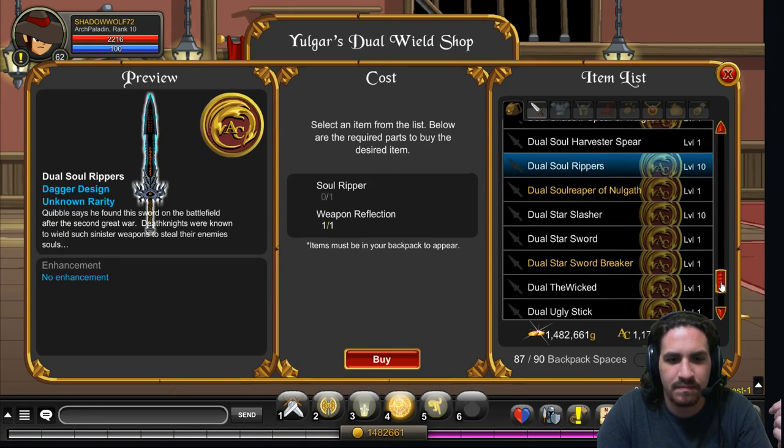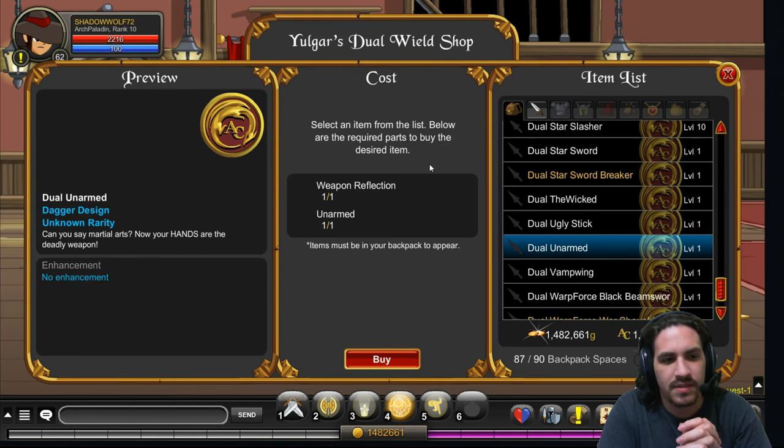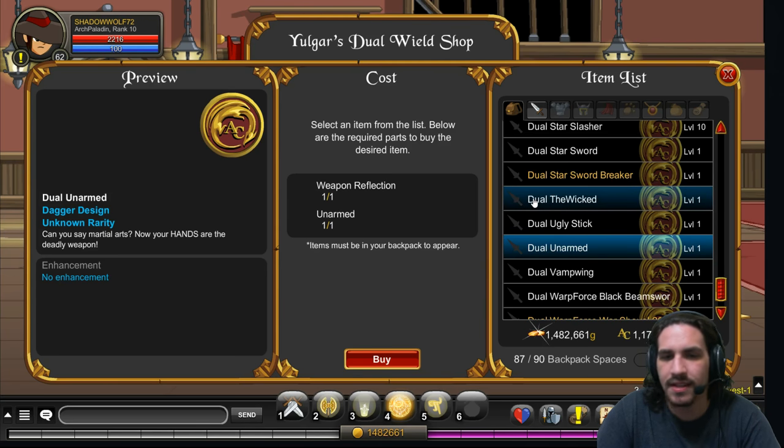You can get Dual Soul Rippers, Star Sword, Star Sword Breaker, Ugly Stick. You can get dual-wielded Unarmed — this one's a big deal. The dual-wielded Unarmed is AC tagged non-member. While it does not come with the unique fighting animations where you punch and kick people, because it is a dagger the animations have changed. But it is a way to get Unarmed for cosmetic or transmog purposes as a non-member, and it is AC tagged. So this is super sweet.